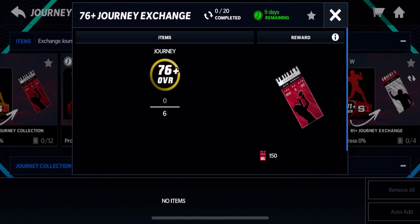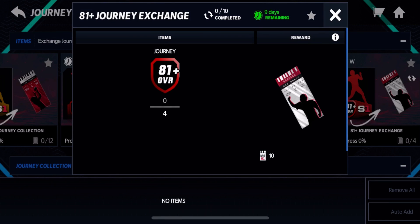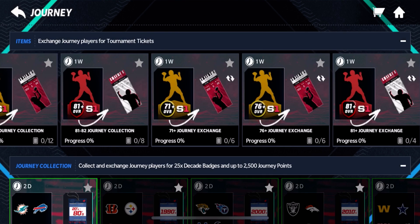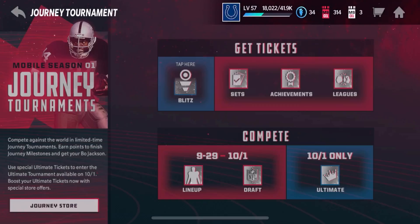You can get 6 of the 76-plus Journey players and get 150 tickets. If you don't want to train all the specific 81 to 82 players, just trade 4 random ones and you get 10 Ultimate tickets — though I don't really suggest doing that set. It's not really worth it unless you don't have any more value for the Journey players.